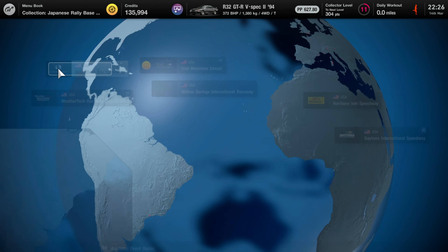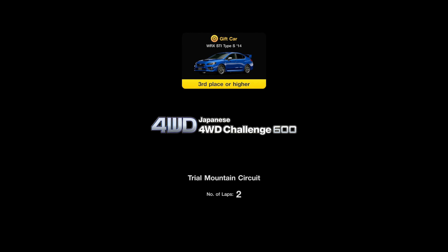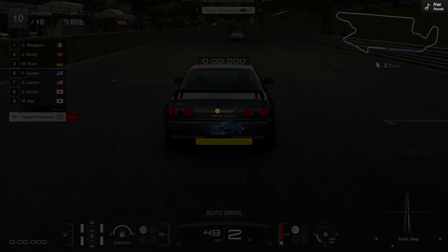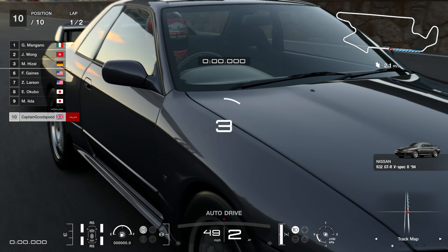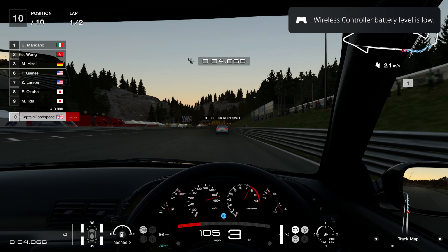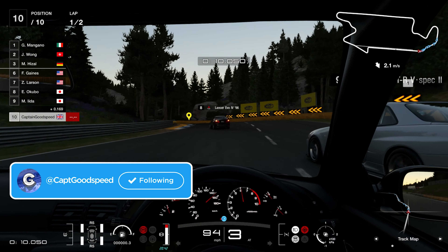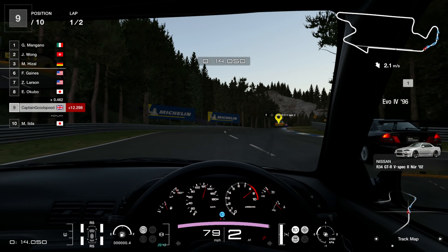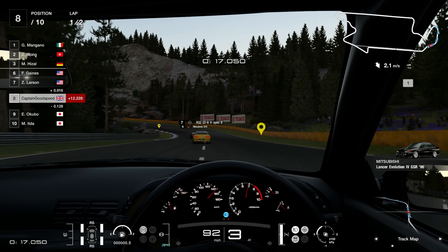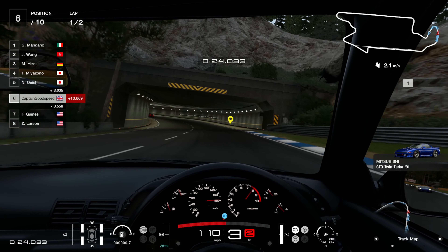The Trial Mountain Circuit is one that I think we should be fine at anyway, so let's head out there and get into the race. We've got to finish third or higher here — this is actually on a circuit, so this is probably going to be our best chance. I have no idea what the Australian circuit is going to offer. As soon as we come down into the first corner — that's pretty good. We go around the outside — nice. Around the outside again. This is a good start.